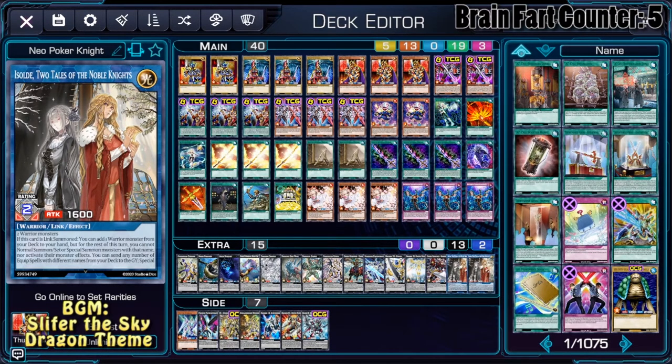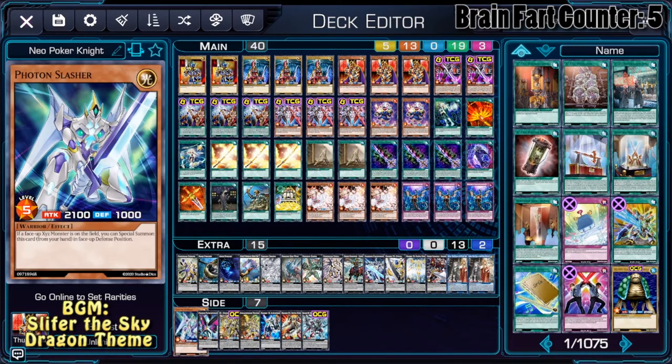The side deck contains cards you can use in the deck. Photon Slasher is an interesting one since it's a level 5 monster and it can be special summoned if you control an Xyz. So should you resolve the effect of King's Knight, make an Xyz monster, you can summon Photon Slasher and go into Shark Fortress or Pleiades — it's a very interesting play for the OTK. The rest are basically rank 4 and other light warrior monsters, but they're not as good as Excalibur, Utopia Double, and Penal Dynamo.